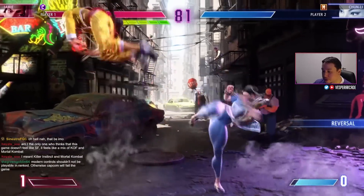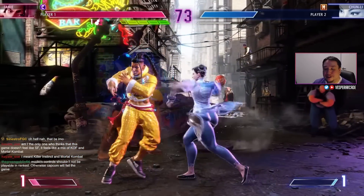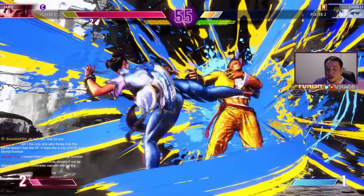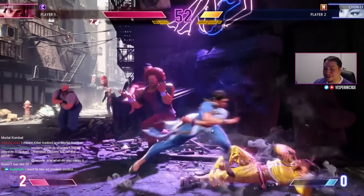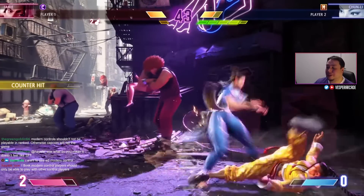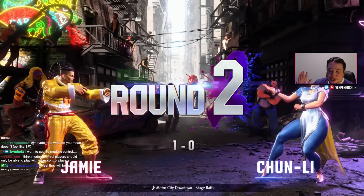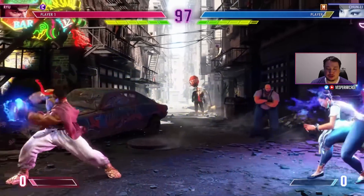The obvious weakness of modern controls right now is not having access to all your normals and command normals — you're restricted in what attacks you have standing and crouching, and overlapping command normals would mean losing one of them. Modern controls should not be playable in ranked, otherwise Capcom has failed. I'm fairly certain they will allow it in ranked, but we'll see. This game is still a long way off — it's not out until next year, so we shouldn't be raising pitchforks just yet.